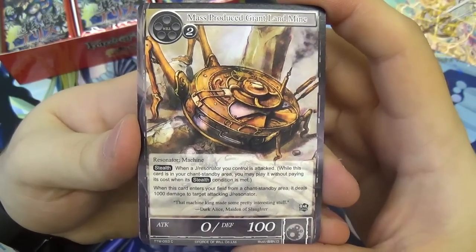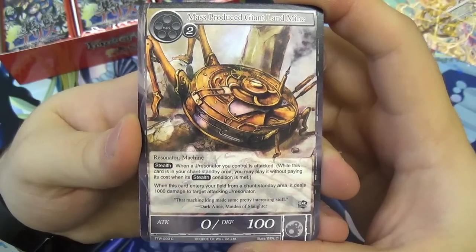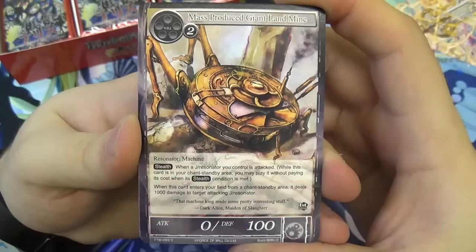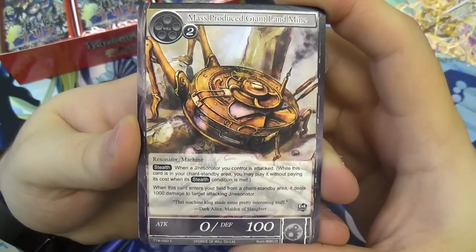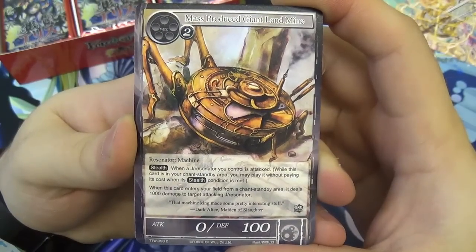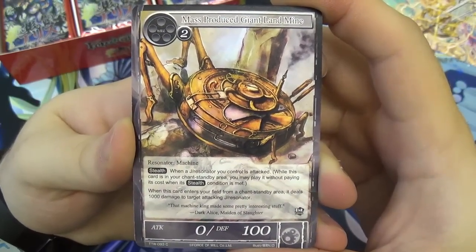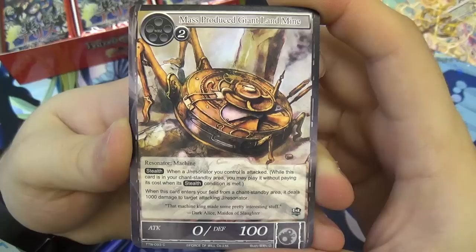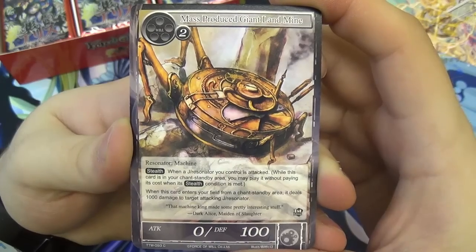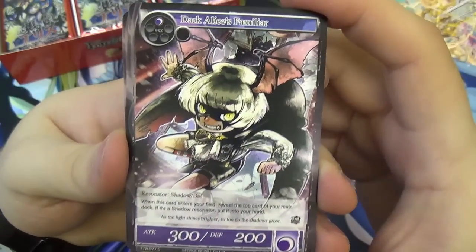Here we have the Mass-Produced Giant Landmine. It's just two colorless will to play, a resonator, no attack with defense. It has stealth. When a J-resonator you control is attacked, while this card is in your chance standby area, you can play it without paying its cost if its stealth condition was met. When it enters the field from the chance standby area, it deals 1,000 damage to a target attacking J-resonator.